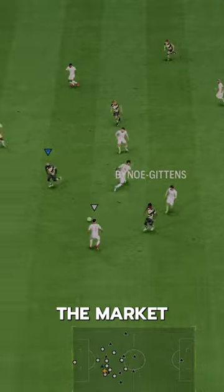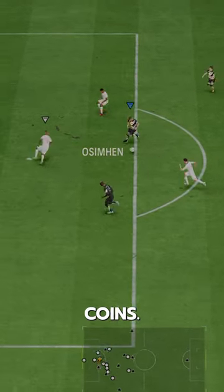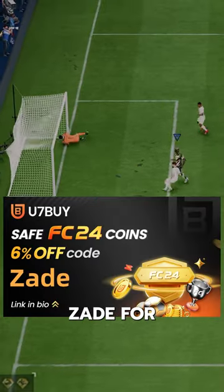You can acquire Osimen on the market for 300,000 coins. If you need coins, go to U7 and use code ZAID for 6% off.